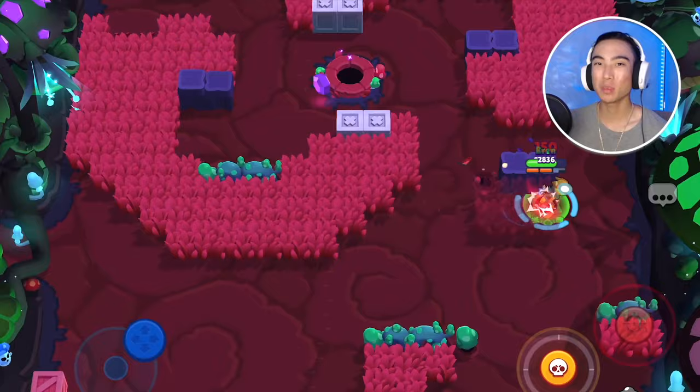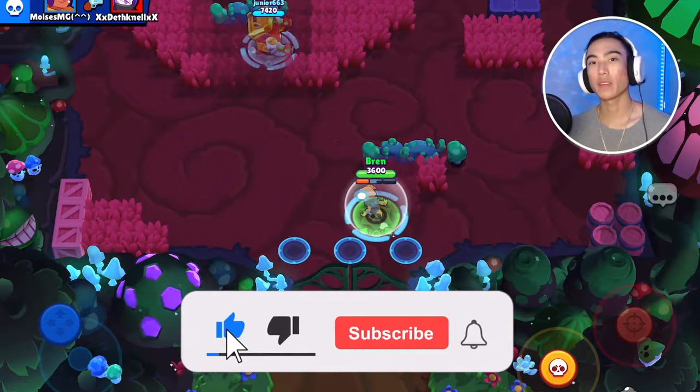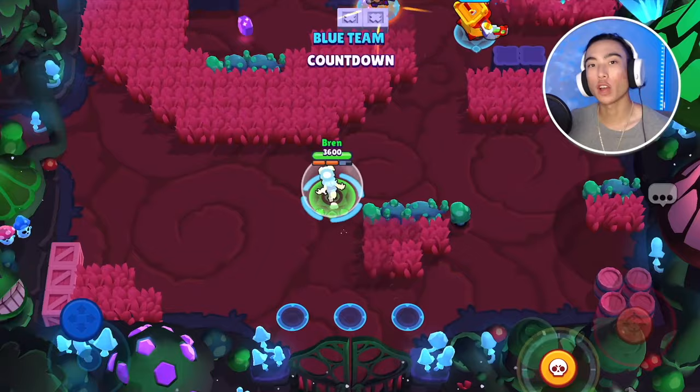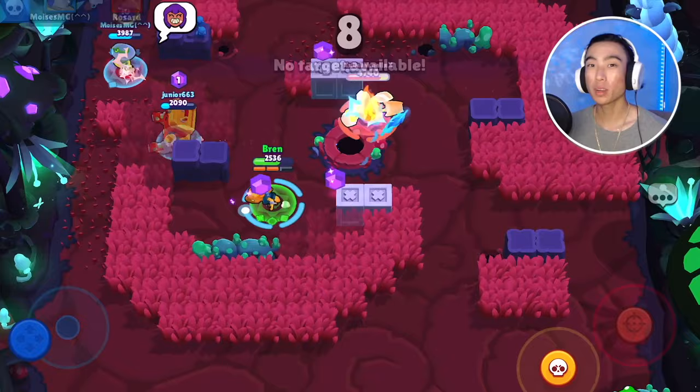The next game mode is Brawl Ball. Crow is one of those brawlers that can self-pass to himself using his super — he can kick the ball forward and jump to where the ball is going to land. Self-passing in Brawl Ball is a great way to catch opponents off guard and score easy goals. Also, many Brawl Ball maps have bushes, and it's good for Crow to play on maps with bushes since his poison keeps enemies visible. As long as you're playing Crow on any map that has bushes or is open, you should find quite a bit of success.